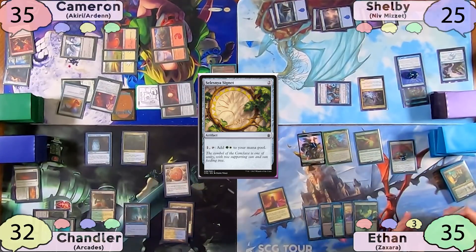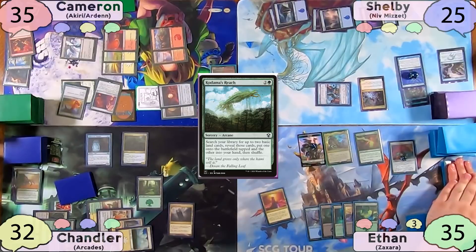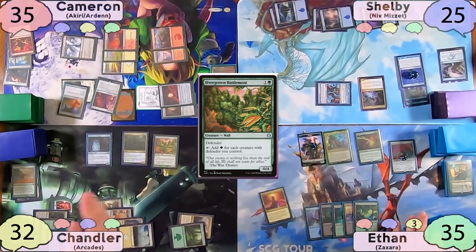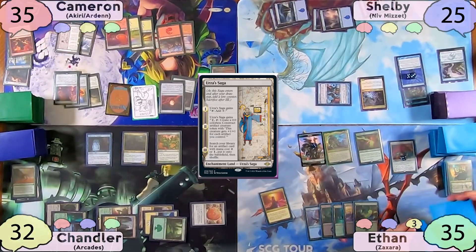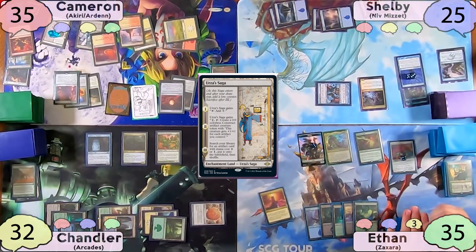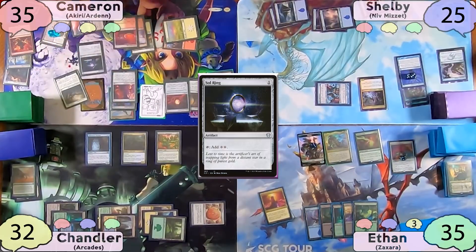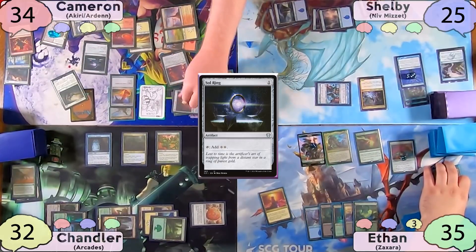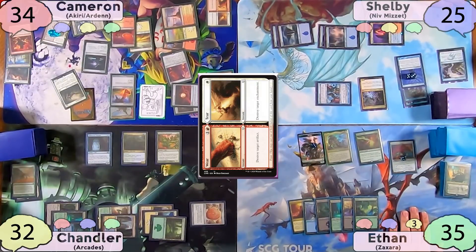Chandler casts a Selesnya Signet on his turn, paying the one. He then casts Kodama's Reach, not paying the one, finding a Forest to his hand and a Plains to the battlefield tapped. He plays the Forest as land for turn, taps for two, and casts Overgrown Battlements, once again not paying the one. Cameron plays Urza's Saga as land for turn, triggering its first ability. He taps for two to cast Akiri Lineslinger, then immediately equips Sunforger and the Boots, and casts a Sol Ring. He then unequips Sunforger, taking one to his Talisman. Shelby reminds him of two Rhystic Study triggers, which he pays for with his Worn Power Stone. He ultimately unattaches Sunforger to find Wear/Tear, only being able to cast the Tear side, destroying the Rhystic Study. He does pay the one.